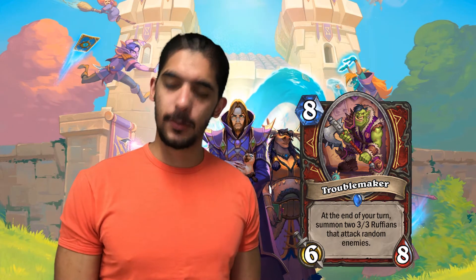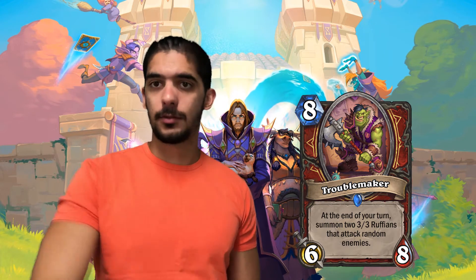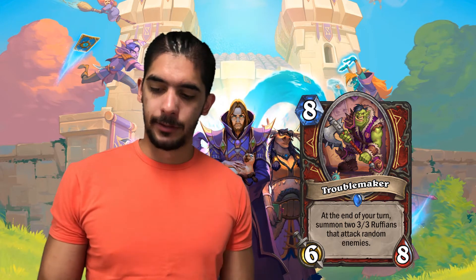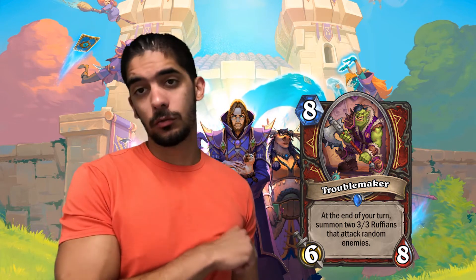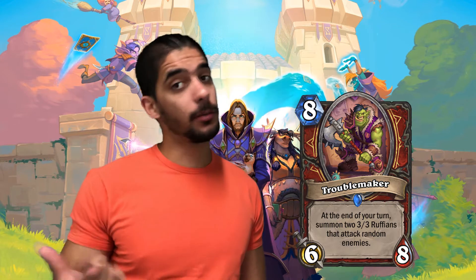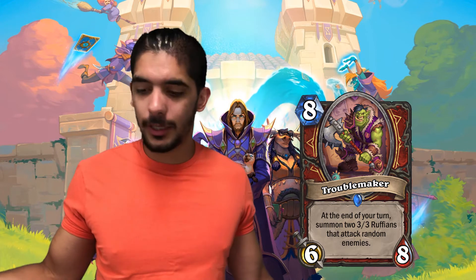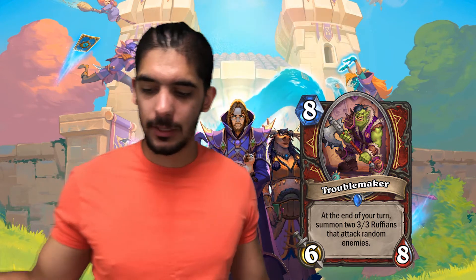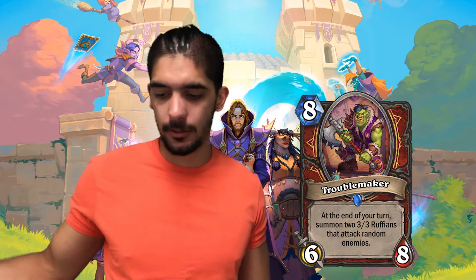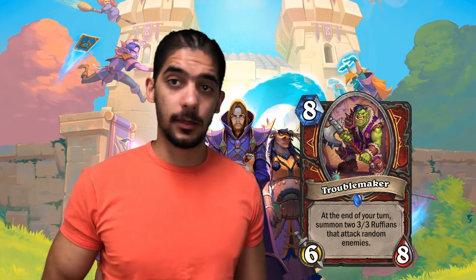I was thinking about this card and the one that comes to mind is Multi-Shot from Hunter — 4 mana deal 3 damage to 2 random minions. With Multi-Shot you're guaranteed to hit 2 minions, but with Troublemaker some minions might go face. The advantage is that if you play him on an empty board you get two 3/3s — that's 6/6 in stats plus a 6/8 body, which is amazing. It's like 15 mana worth of stats. And those 3/3s also attack, potentially hitting your opponent's face.